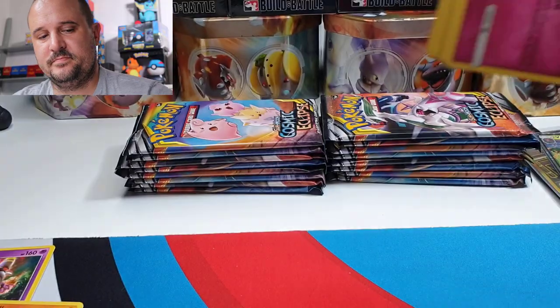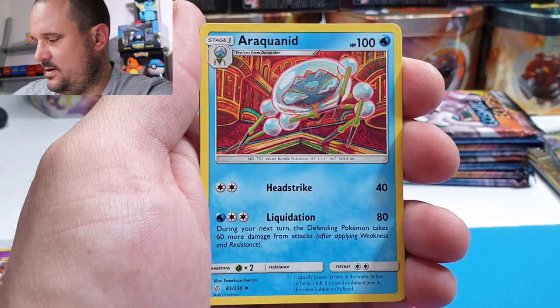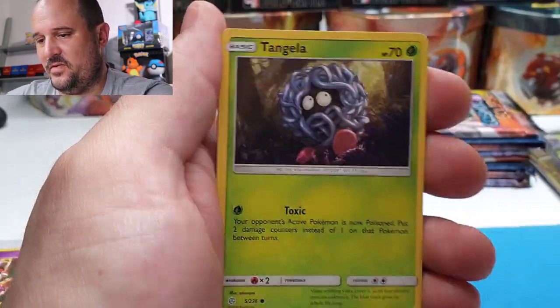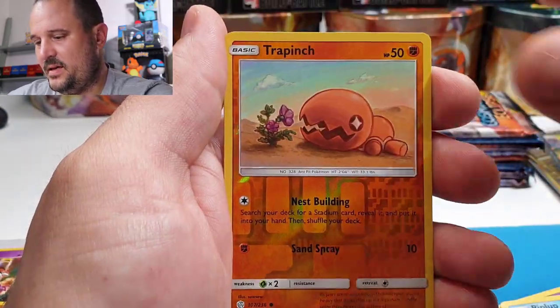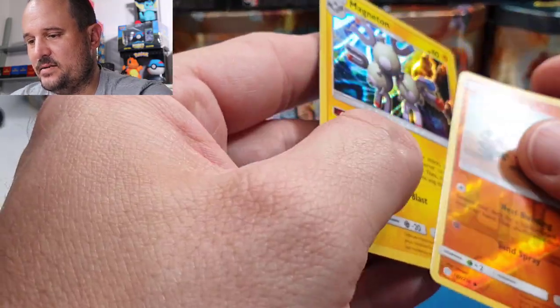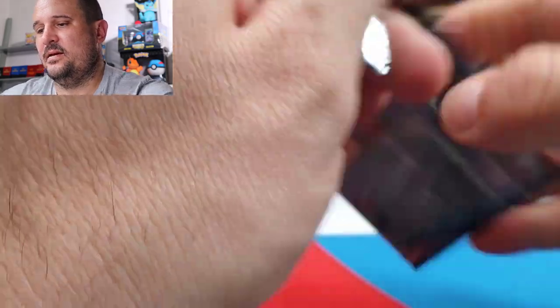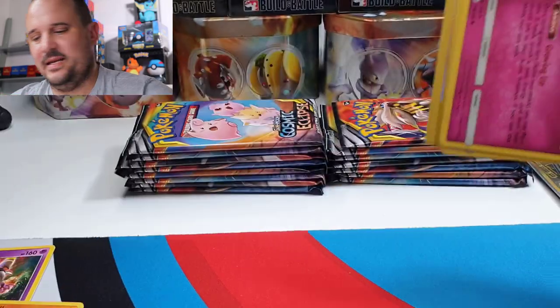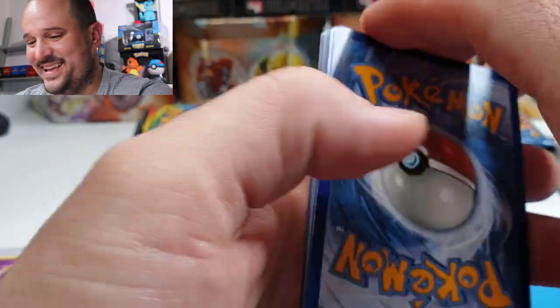Next pack: code card, Electric Energy, a Rockruff, a Draw Energy, Unidentified Fossil, Flabébé, Tangela, Duskull, Togedemaru, Piplup, Trapinch, and a Magneton Hollow. At least a hollow. These cards — I just don't like them, same as with the claymations — I just don't like the artwork honestly, but that's just me.